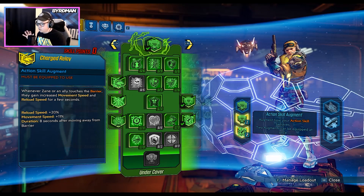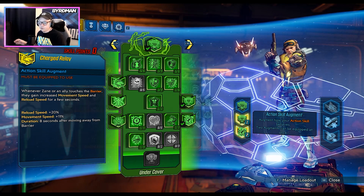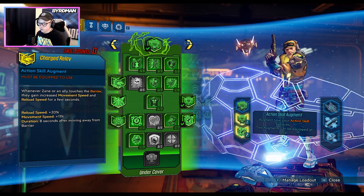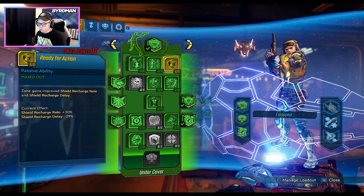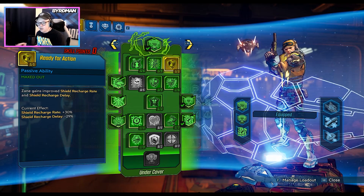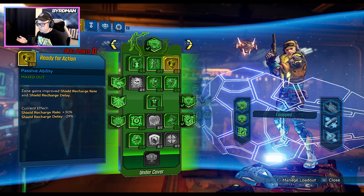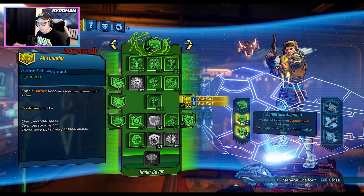Going into our action skill trees, the biggest one to cover is the green skill tree, because Watson is super focused on shielding and getting shields up. So we use Barrier as much as possible. The green skill tree abilities that work with shields — Ready for Action, Hearty Stock, maximum shield capacity, recharge rate, and recharge delay boosts — all help get your shields up, and the Barrier itself adds an extra layer of protection for Zane.